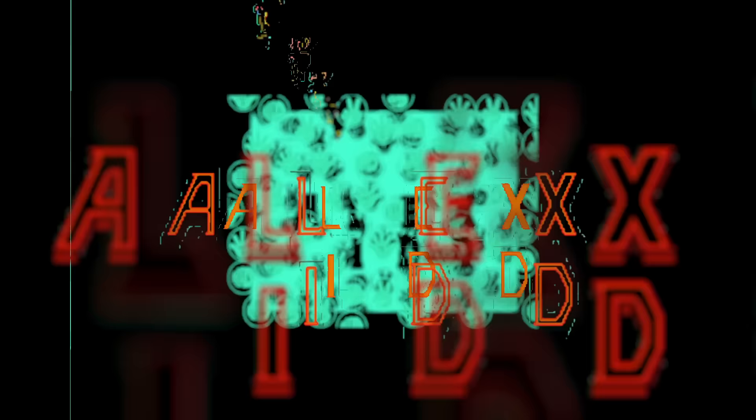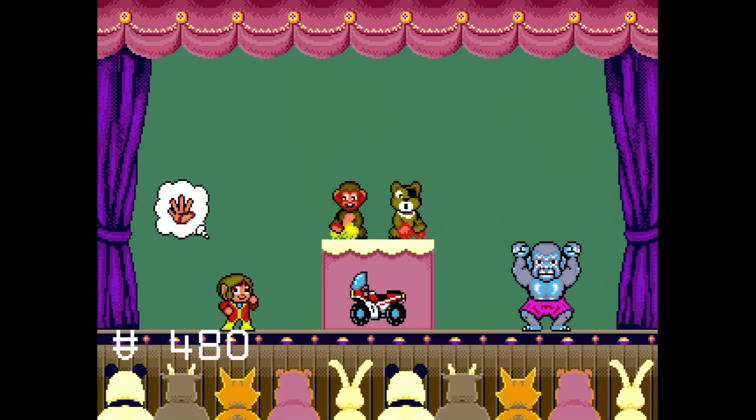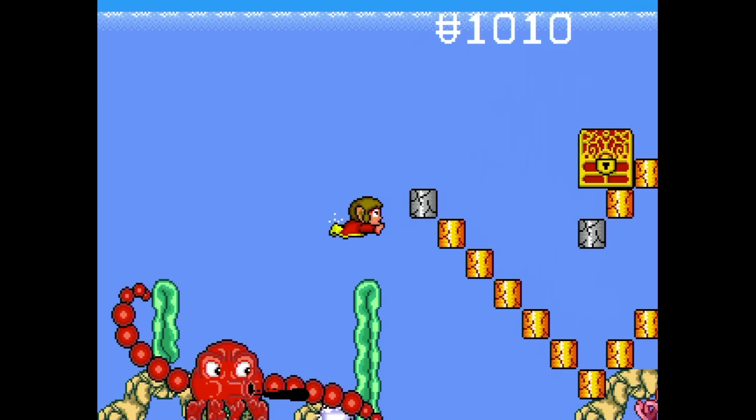Next we have Alex Kidd in the Enchanted Castle. This is a game with tons of potential. According to the story, it seems to take place before the Miracle World game. There's a nice variety of areas, enemies, and other obstacles. Unfortunately, there's also Janken, which is the rock-paper-scissors mini-game. You even need to do this in the shop in order to buy absolutely anything you might want to buy, every time. I almost always lose. This absolutely ruins what could have otherwise been a rather good game.